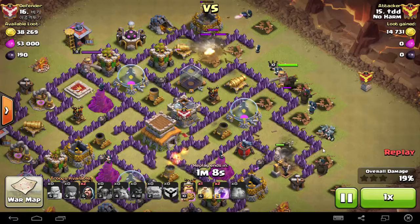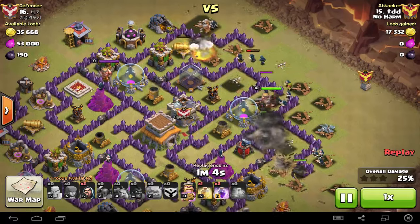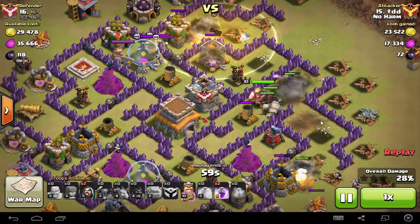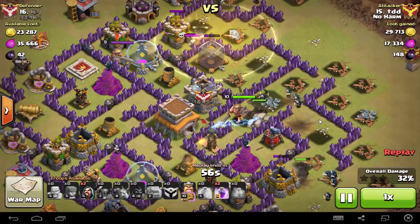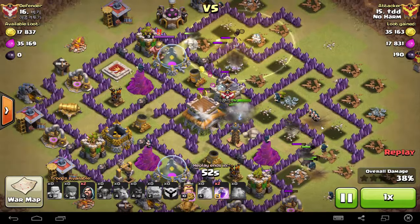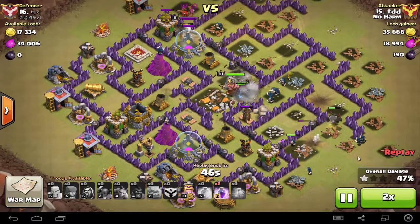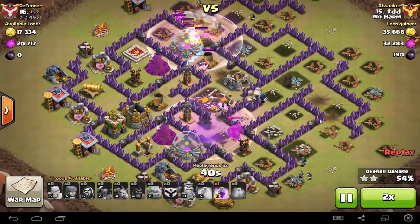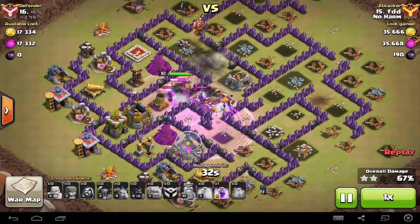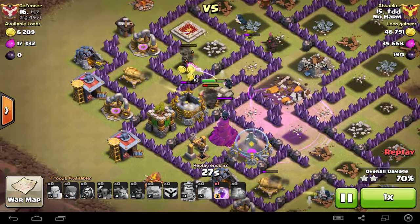See how effective it is — the golem actually moves towards all the defensive structures and triggers all the traps. The heroes and pekkas also do a good job by moving ahead of the wizards so they don't get affected by the traps. Almost within seconds, half of the base is already gone because the pekkas and golems managed to move through all the defenses with almost minimal resistance.